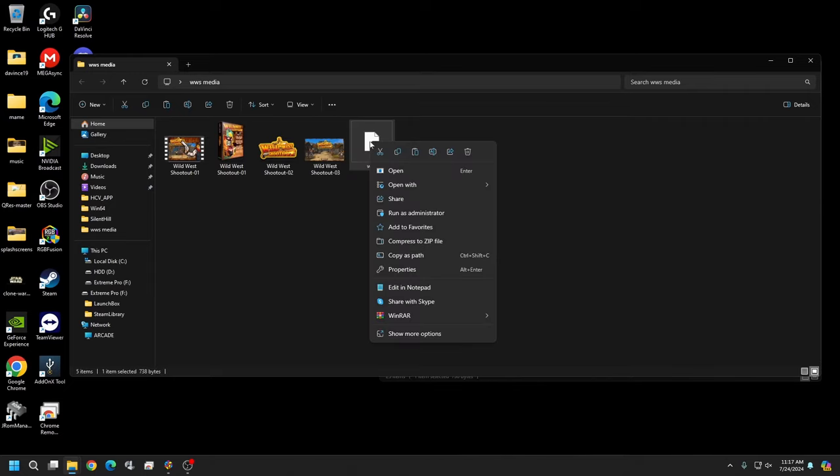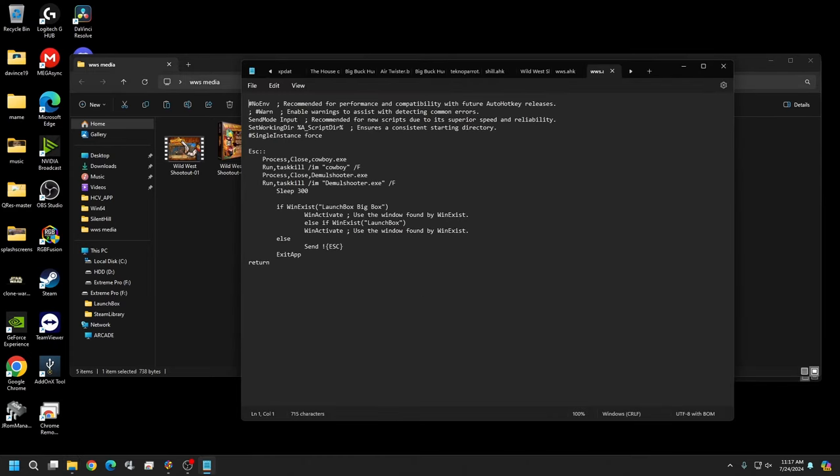This is our Auto Hotkey script — not much going on here. All it does is let us close Wild West Shootout cleanly. There is a way within Demo Shooter to do it, but I prefer this method. Don't let Auto Hotkey scare you, it's very easy. I'll show you where to put it.